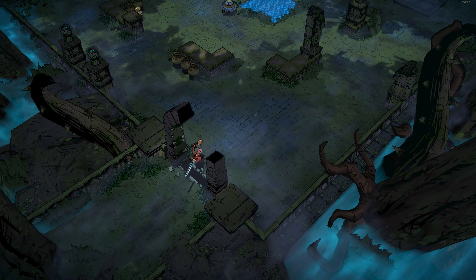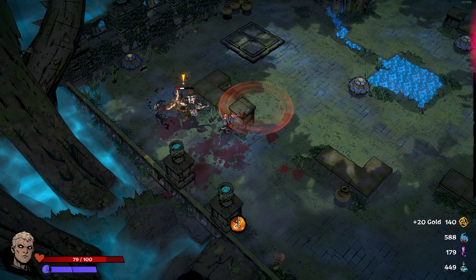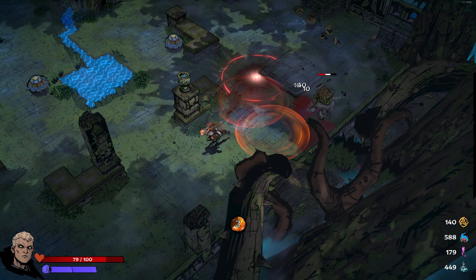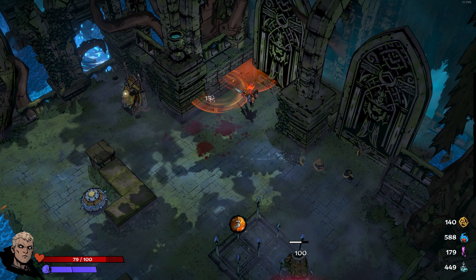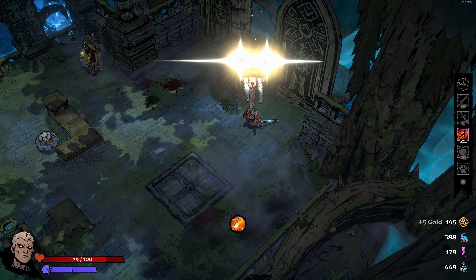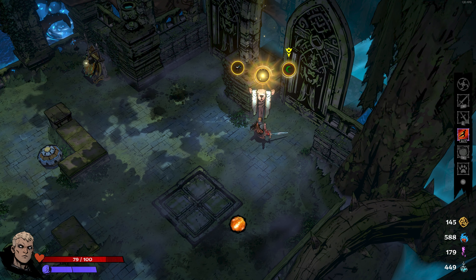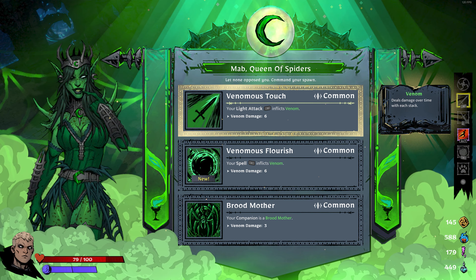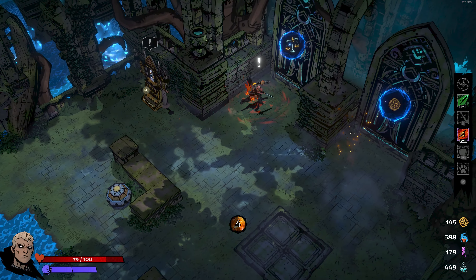A normal Fae blessing from a normal room versus one with a big elite enemy — the latter's probably going to go a lot faster. Here we've got the option to either upgrade the blessing I have or choose a blessing from the queen of spiders, which gives my light attack the ability to stack venom — that's actually really cool. Now I've got 145 gold, so I could go to a shop.